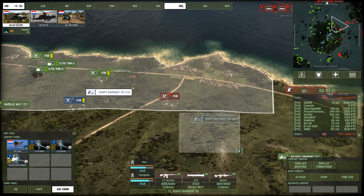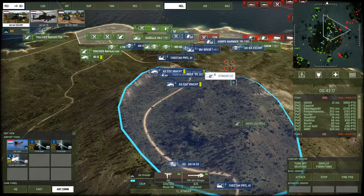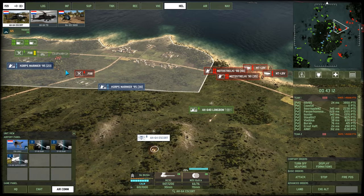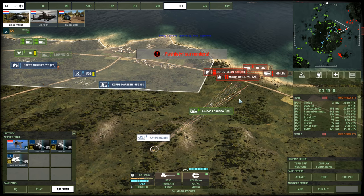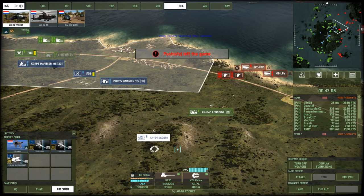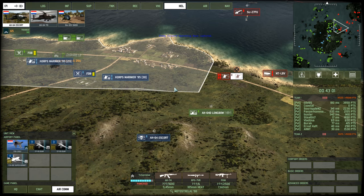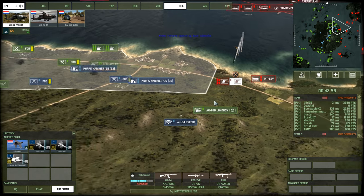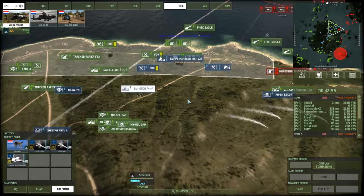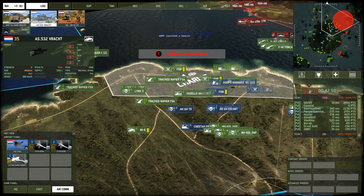Goodbye, Estrella. Alright, resupply point in position. Escort, rocket pods — 75, 75, 75, 75. There's a PU up there — PU just got nailed, beautiful. Alright, let's fly in another command helicopter.